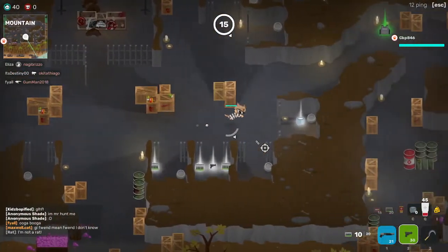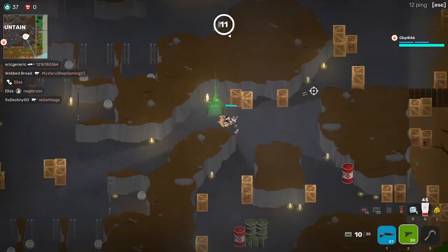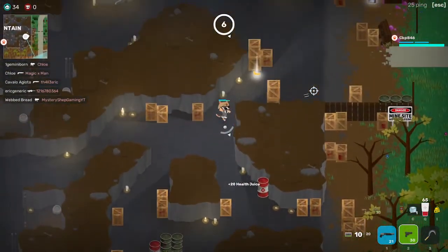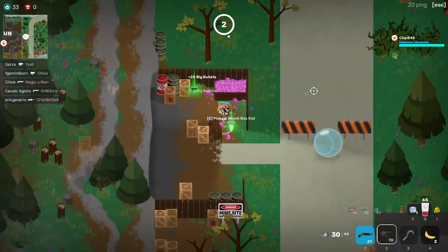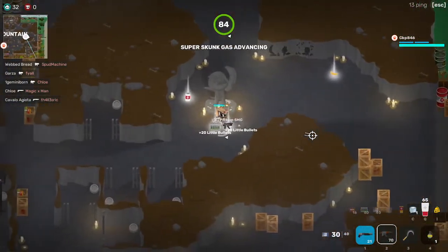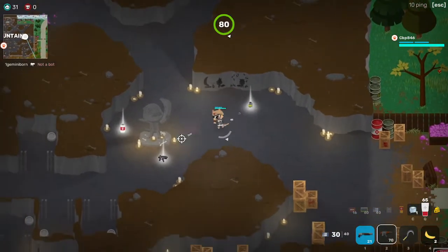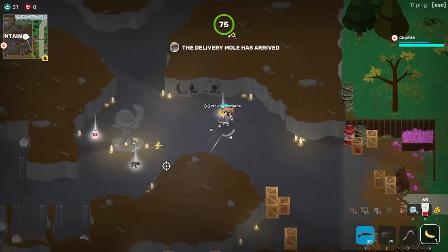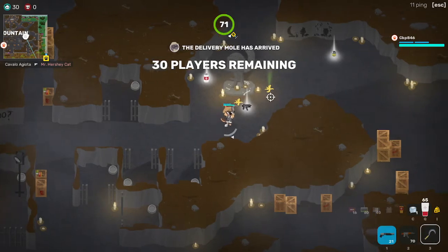Killing him with anything else will not work — you must use the dart gun. Oh hey, lucky bananas! I don't need bananas and I find them. I wonder if anything happens if you throw bananas on this pedestal. Nothing apparently.